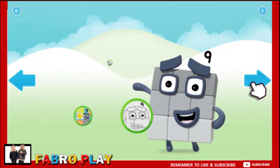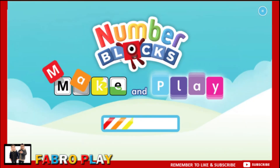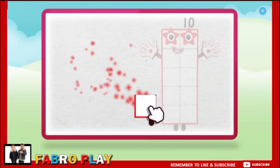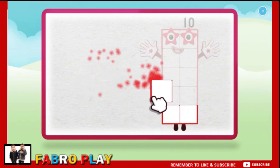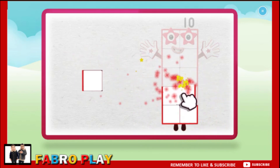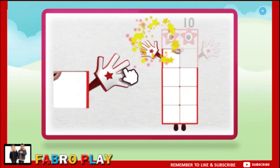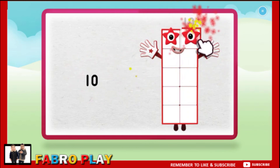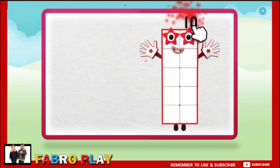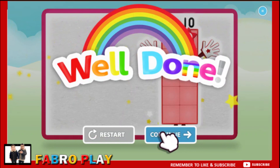Welcome to Numberland. Let's make and play with the number blocks. Let's make number block ten. One. Two. Three. Four. Five. Six. Seven. Eight. Nine. Ten. Well done. Continue.